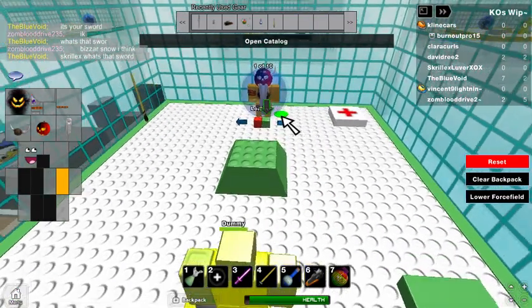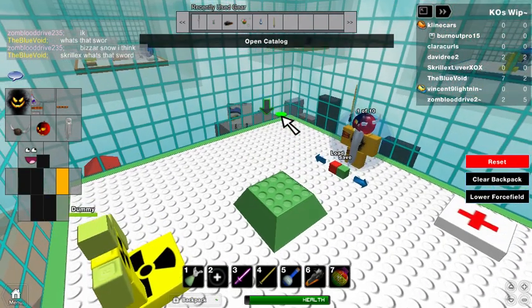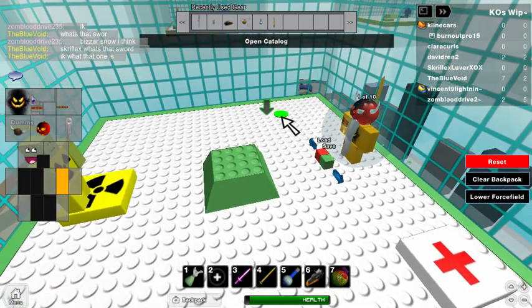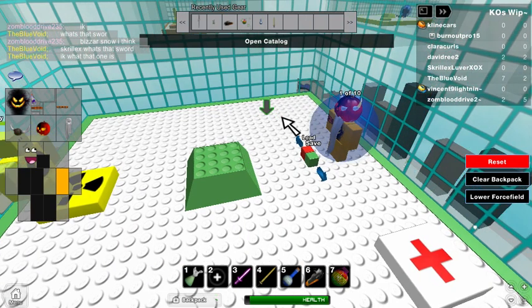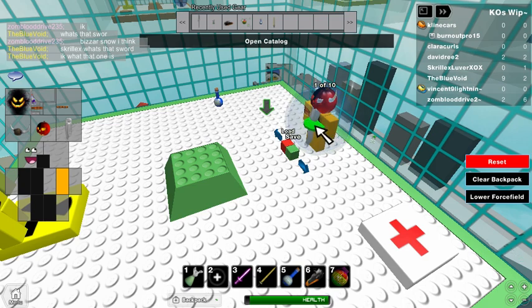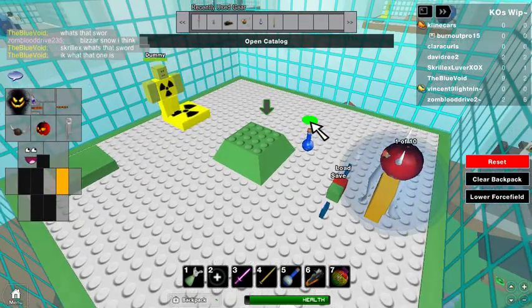Here's how to do the Speed Glitch. You have to get the Outrageous Sword and then swing at the model thing that saves your character in Catalog Heaven if you have VIP, or you can just work on the dummy. You take a couple swings at it and then you move faster. You can just keep doing that until you get the speed you want — I'm pretty sure there's a limit, because it doesn't seem to go faster after a while.